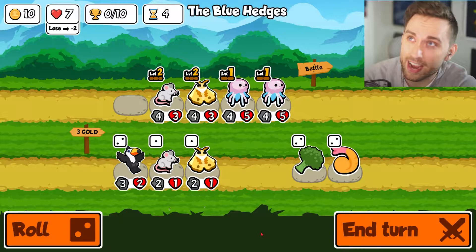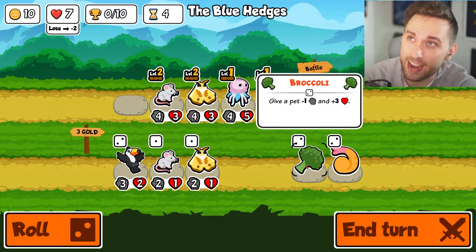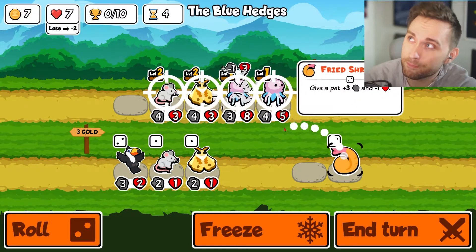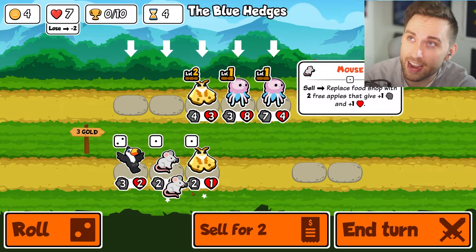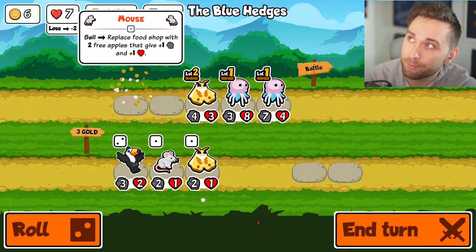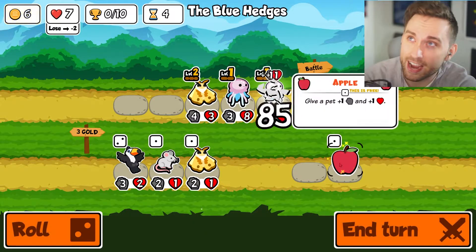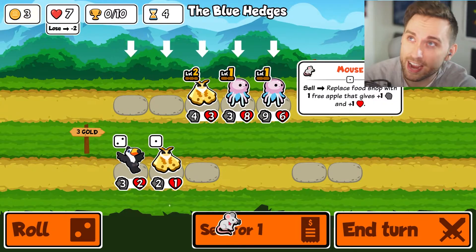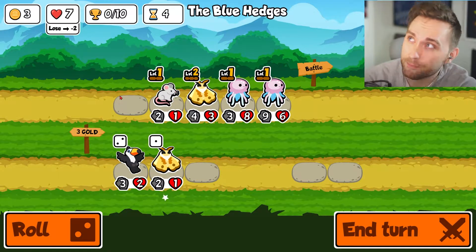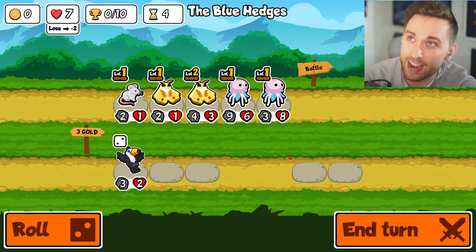Fine, I can take a loss. Obviously I'm just gonna do this and this, and we're going to sell this mouse. Which one do we want to buff? We'll buff this guy. Then buy this mouse, actually we'll keep him around.